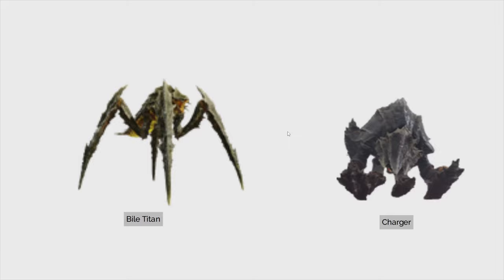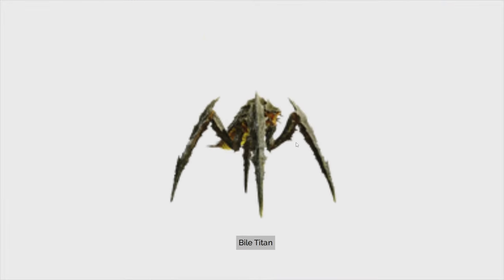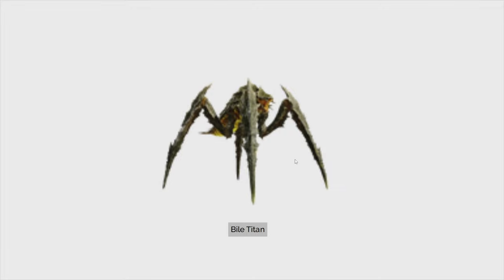So now we come down to pretty much the final two — the Bile Titan versus the charger. While the charger is a huge pain, the Bile Titan has a long-range attack and can pretty much send you flying from a greater distance. They're awful — pretty much Apex Predator, the worst guy I've ever met. Definitely hit this guy first. Pretty much the Bile Titan — he's pretty much public enemy number one. Definitely hit that guy.